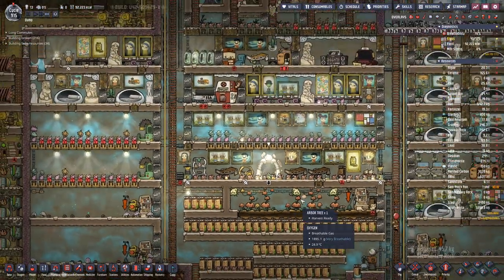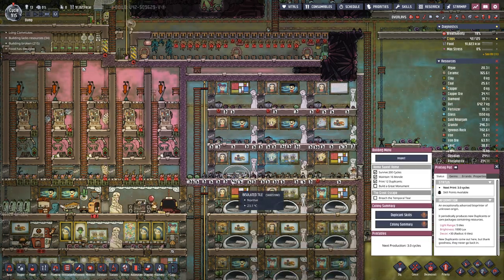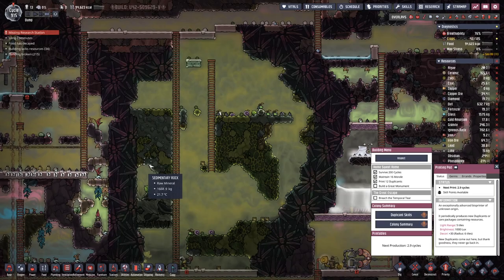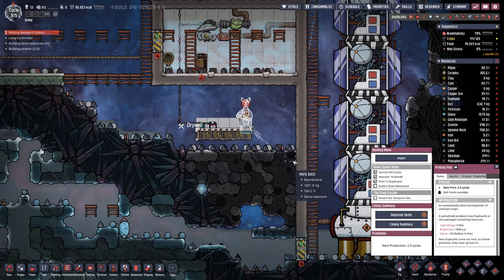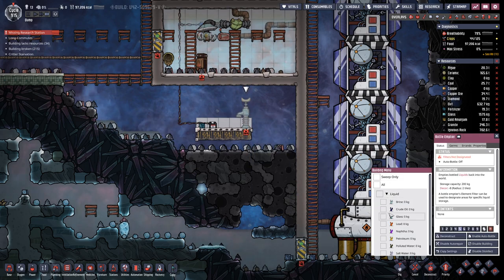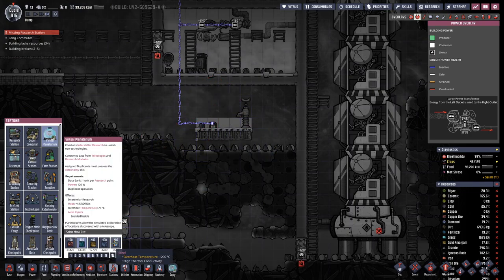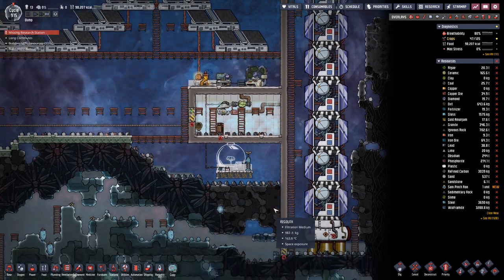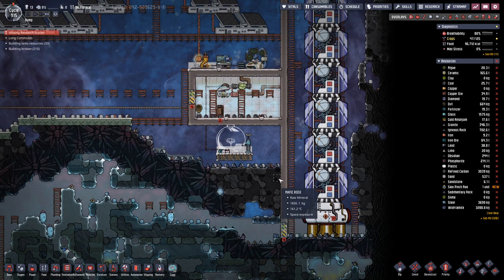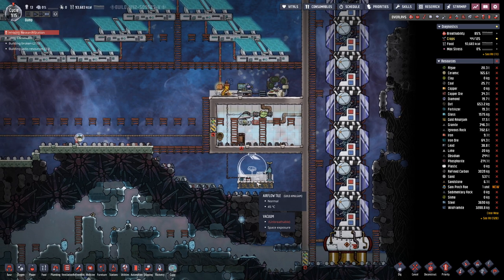Steel! Yes! Steel is always good. Alright, here a bit of crude oil, and then let's make it out of gold amalgam — that should help with the temperatures a bit. I don't intend to have any active cooling here; just the liquid on the floor should help.